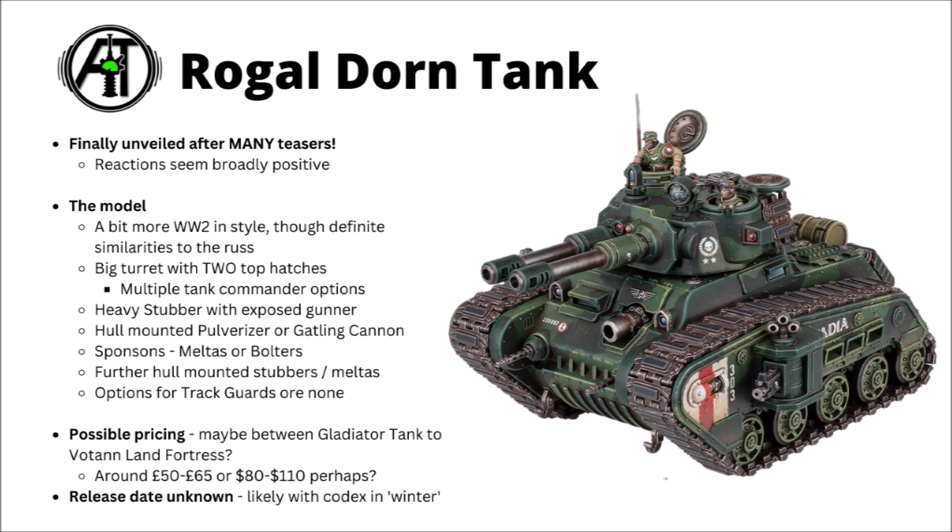We don't know too much about the pricing and release yet. I would guess that for the size and weight of the vehicle, it's going to be somewhere between the Space Marine Gladiator tank and the Wotan Land Fortress — maybe around £50 to £65, or around $80 to $110. The release date is currently unknown. We know the Guard Codex is dropping in winter, so this will be coming alongside that. If they're teasing all the Guard models now, the Guard launch box maybe isn't a million miles away — I'd guess sometime in November or early December, with the full Codex possibly coming after Christmas.